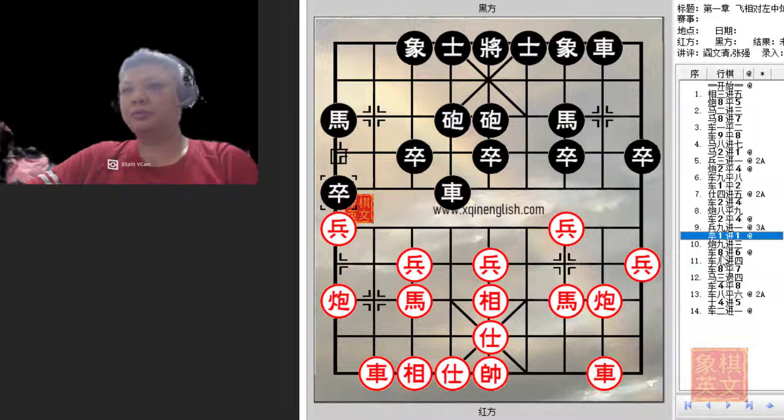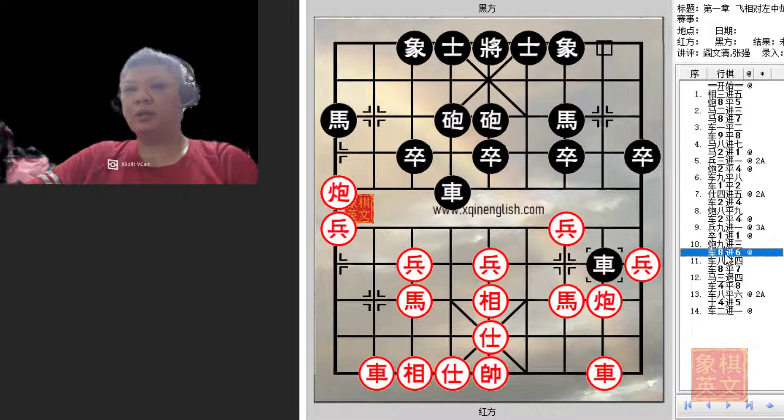That is why p1+1 is a very delicate and exquisite move — to limit or counter the efficiency of this cannon. If p9+3 was played, black could immediately attack this horse since the cannon had left, playing r8+6. Red chose to gain material advantage but now must face the issue of his right horse being under attack.